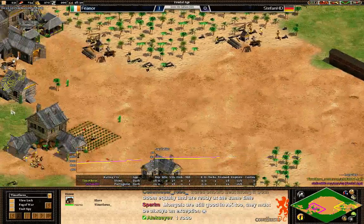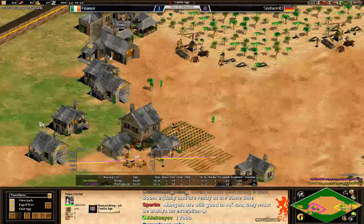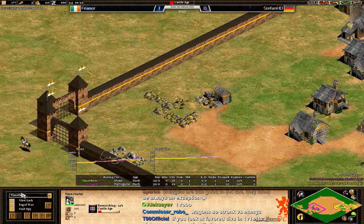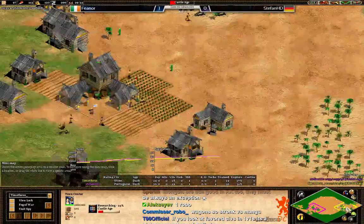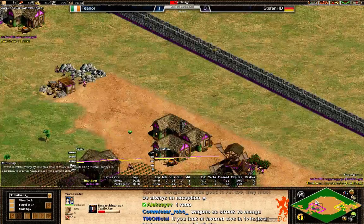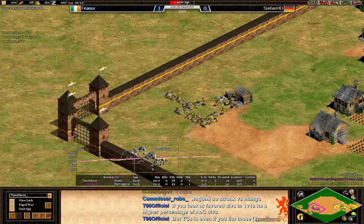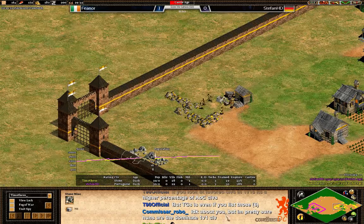He will have some idle time on his town center, but getting another villager out and there he goes, up to the castle age. Stefan is pointing out in the chat: nice main gold and the stone as well. Hey Zalesk, how are you doing?